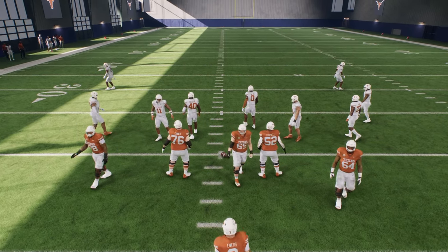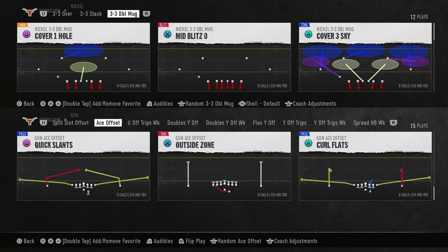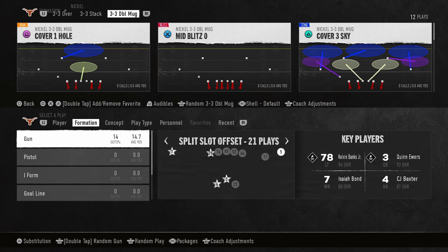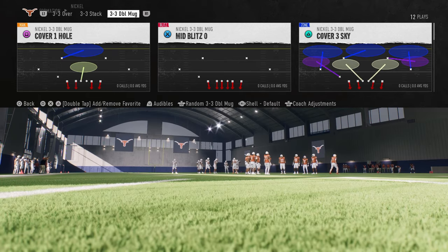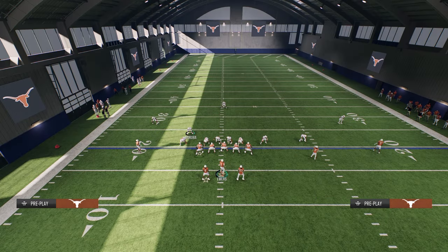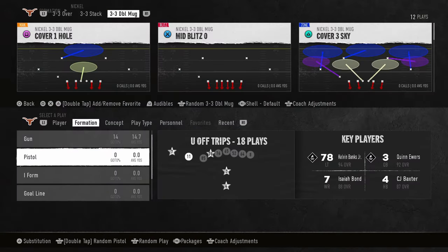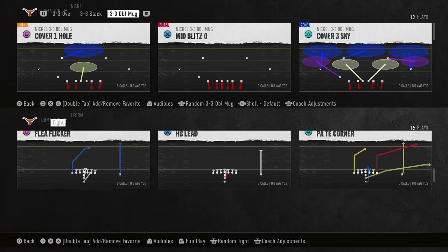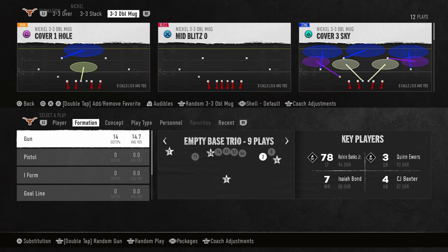That's pretty much my Arkansas split slot offset offense. What you can do with this offense: let's say you come out in this formation - if I put two tight ends in the game I can audible into I-Form Tight and run stretch power-O for the red zone. We can run some crazy stuff, so keep that in mind.